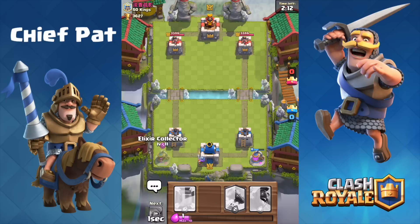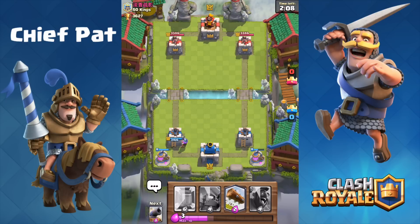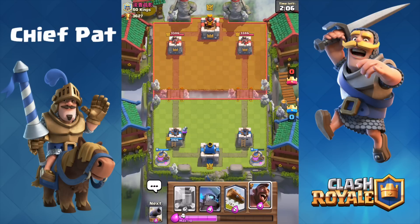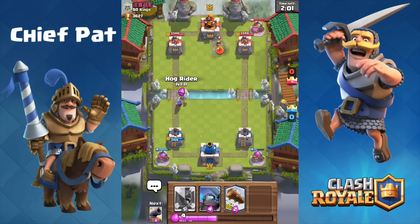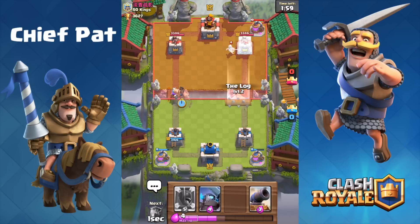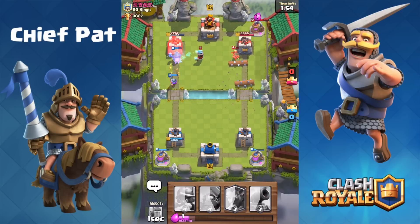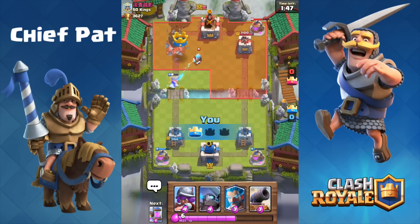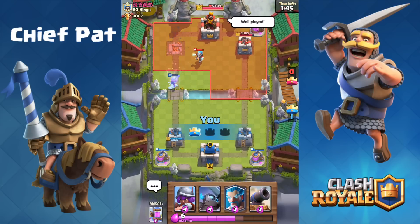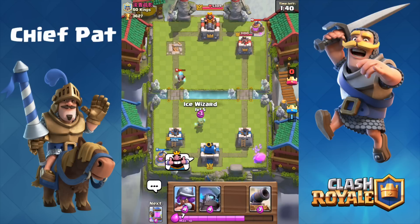Musketeer in the back. Let's get ready for a log push. I'm gonna play another elixir collector on the bottom left, and at this point the game is pretty much in our control, especially because we have the level 2 log. Now let's go ahead and play the hog rider. I'm gonna follow up with a log on the right-hand lane, and of course one level 2 log won't take care of a level 4 princess, so I'm gonna drop a second log. That's gonna take that princess out — great value. Musketeer takes out the left-hand tower, and just like that the first tower goes down.